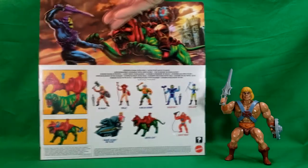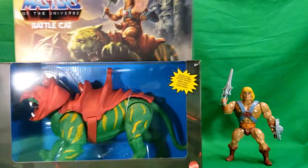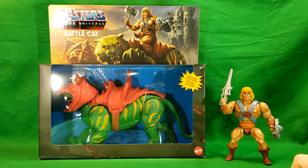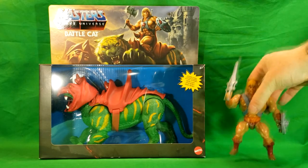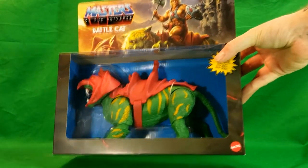Let's go ahead and turn this back around. As you can see, there's He-Man and Battle Cat attacking Skeletor on the front, and the vintage He-Man next to Battle Cat — Modern Posing, Retro Play. Let's move He-Man out of the way and take Battle Cat out of the box.